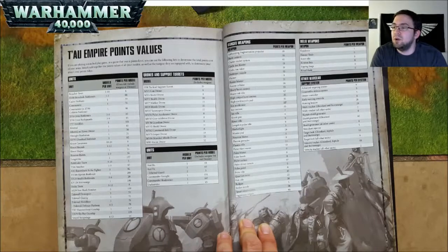Melee weapons: Equalizers are 1 point. An Honor Blade is free. Kroot Rifle is free. Kroot Ox Fists are free. Ripping Fangs are free. And Ritual Blade is free. Other wargear: Advanced Targeting Systems are 8 points per system. Counter-Fire Defense System is 5 points. Drone Controller is 5 points. Early Warning Override is 8 points. Homing Beacon is 20 points. Multi-Tracker on a Ghostkeel and Stormsurge is 10 points; on all other units is 2 points. A Riptide Shield Generator is free. A Shield Generator on a Ghostkeel and Stormsurge is 40 points; on all other units is 8 points. A Stimulant Injector is 5 points. Target Lock on a Ghostkeel, Riptide, and Stormsurge is 12 points; on all other units is 6 points. A Velocity Tracker on a Ghostkeel, Riptide, and Stormsurge is 10 points; on all other units is 2 points.